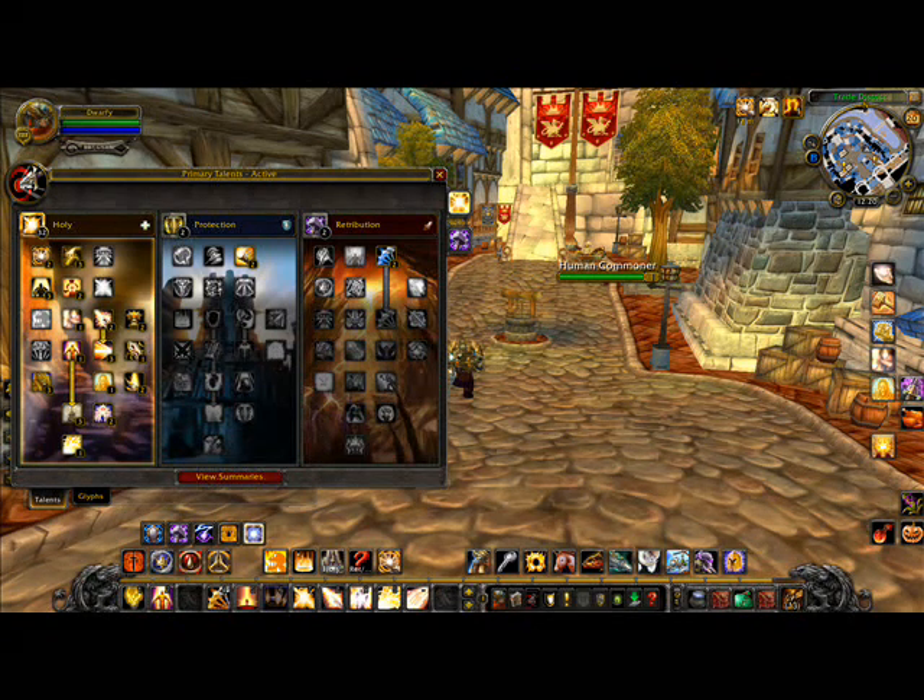Then there's Divine Light, which is a big 3-second cast. It does huge healing — absolutely huge.